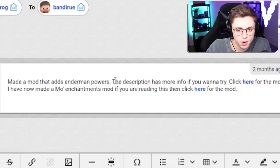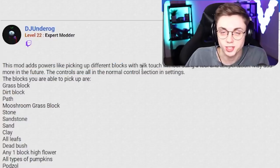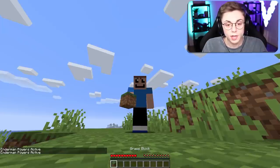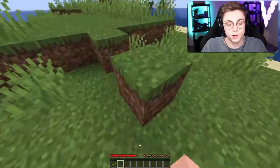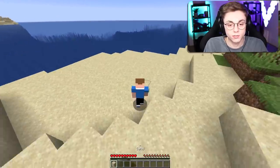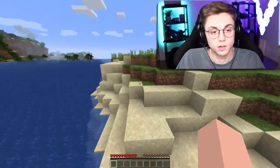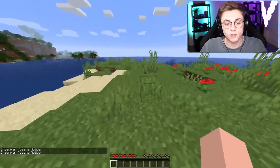I made a mod that adds Enderman powers. The mod adds powers like picking up different blocks, just like Endermen do. I always get so jealous when I see Endermen have blocks — in Minecraft it's impossible to pick up any of the blocks, it's so annoying. I have to hit the equal sign — Enderman powers activated! Look at me, I'm an Enderman! It's incredible. Only one block at a time though, unfortunately. Can I hold water? Nope, not water.